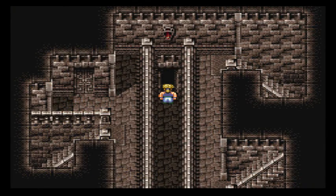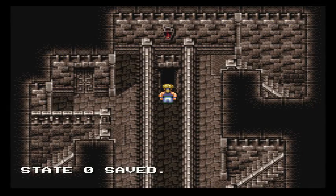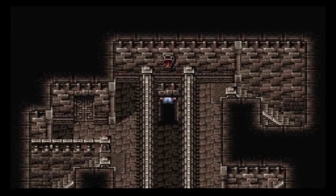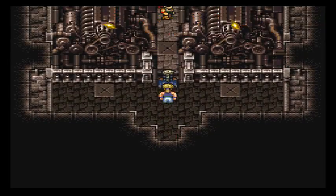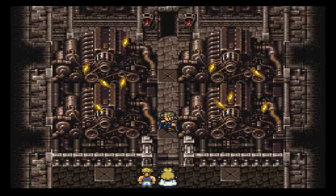Welcome back everybody to Let's Play Final Fantasy 6. In the last episode I didn't cheat, but in this episode we're going to take on the tentacle boss once again. I did do some leveling on these guys, so we've already seen this — I'm gonna do a quick little fast forward.